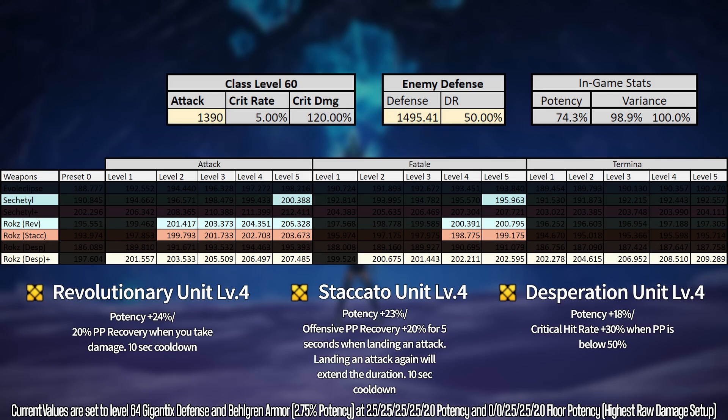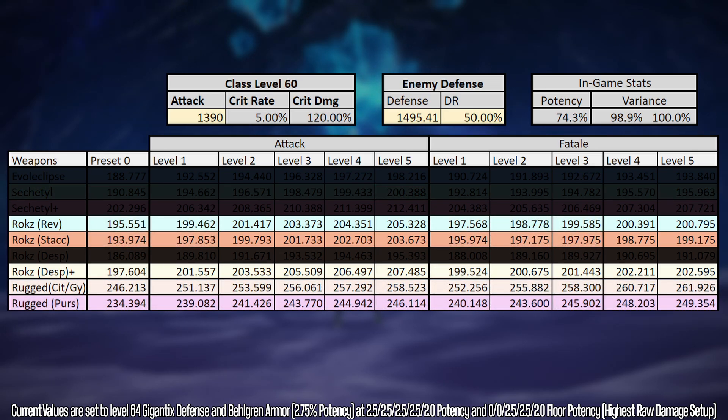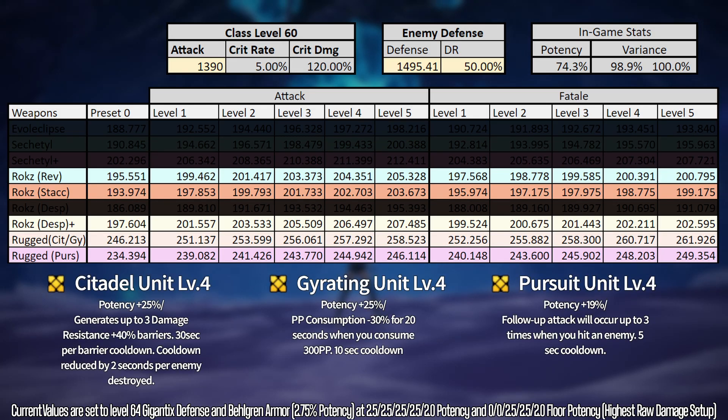Now let's introduce the seven-star Rugged series with that 200 additional attack — they are galaxies ahead in terms of damage. One thing to note: we don't know the exact potency of the Pursuit Unit follow-up attacks, so that damage isn't added into the data sheet. Although Citadel and Gyrating Unit rows show a lot more damage, it's most likely that Pursuit Unit will be stronger in single-target situations — having follow-up attacks every five seconds is going to provide a huge DPS boost regardless of weapon.